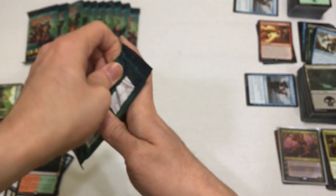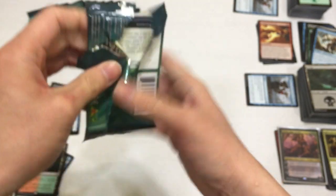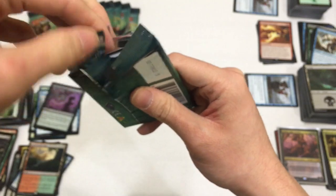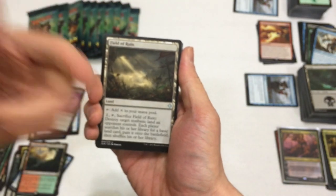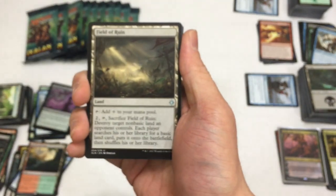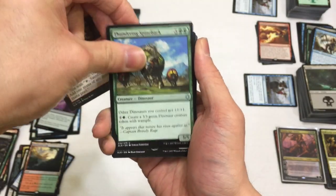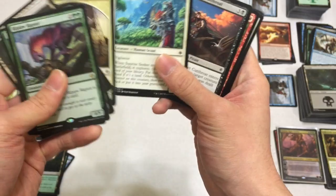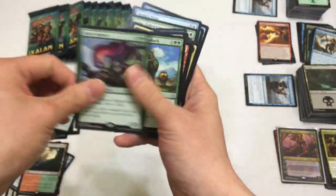Last pack magic, guys! I was hoping to pull a Sunpetal Grove actually - I really need some of those. If I ever go Naya Dinosaur I'll need four of those. Last pack of this fat pack: Trove of Temptation - nice. Thundering Spineback, and another Ripjaw Raptor - sweetness! You can never go wrong with the Ripjaws. That was a pretty decent box.